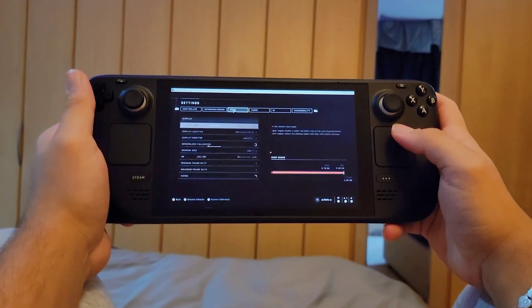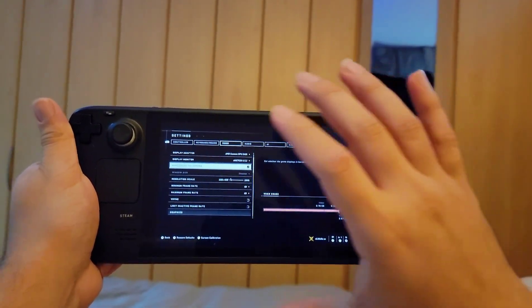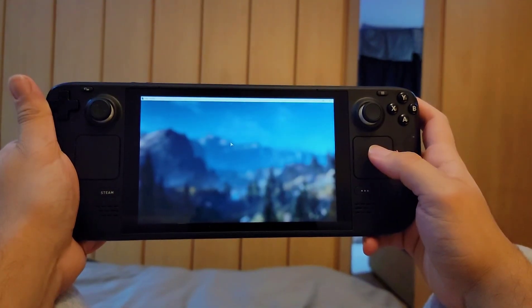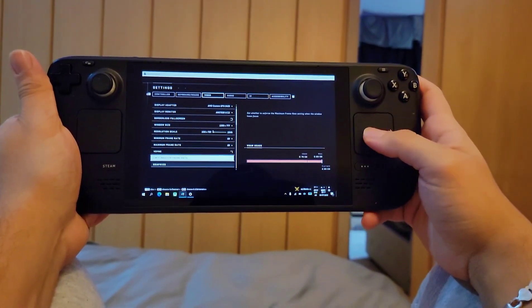For example, in Halo, when you go to the video settings, make sure your game is running either in windowed mode (but not borderless) or in full screen mode. Either of those options will solve the jitter problem. I think it's due to G-Sync, but there are no G-Sync controls in the AMD driver for the Steam Deck.